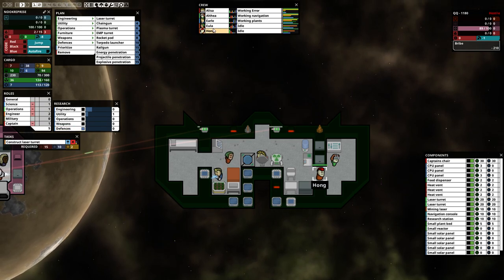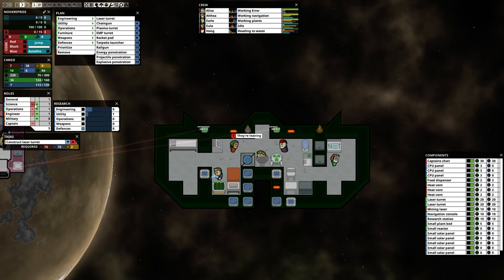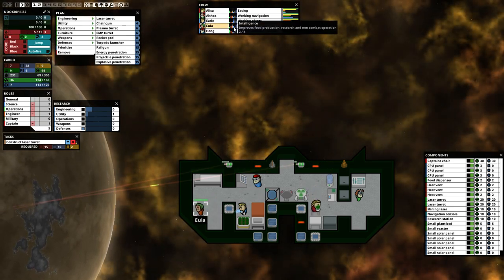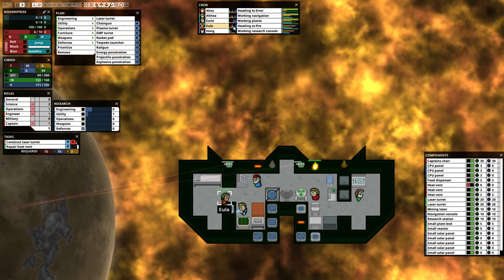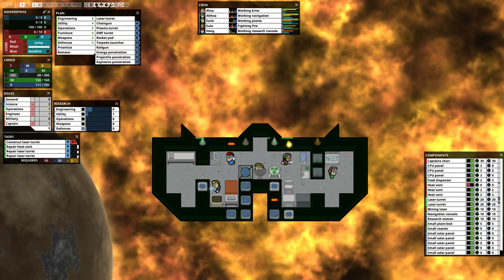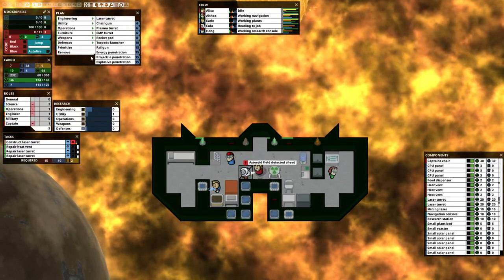Who's supposed to be my researcher? Eula is an engineer doing nothing. Earl is with plants. What we need is less of that and more science. Who do we make science? Hong — are you good at science? No, you're an idiot. Eula should stay as the engineer. Earl's working plants, that's good. Well, no one else is really good at science but there we go — now we'll get some more research.